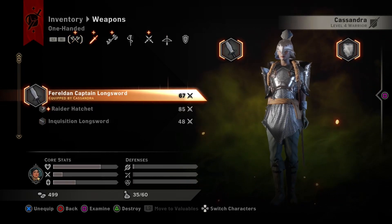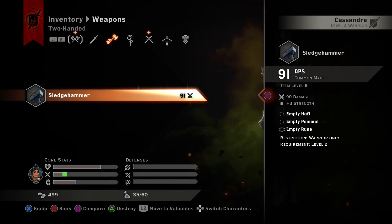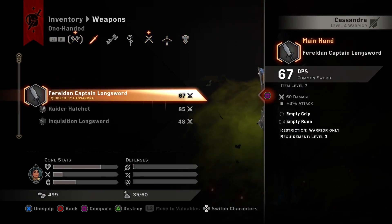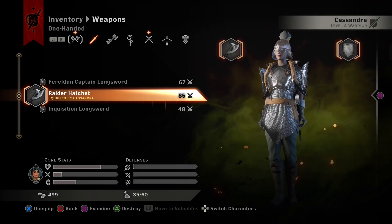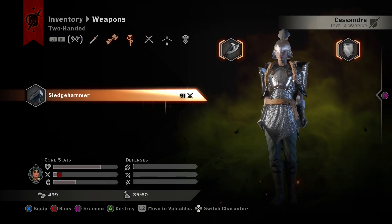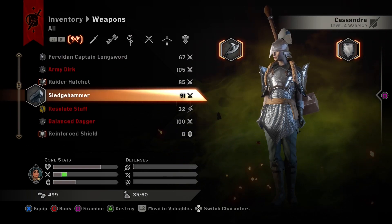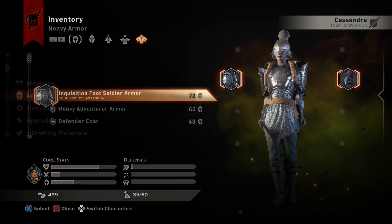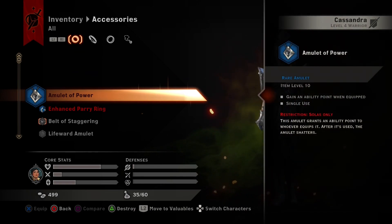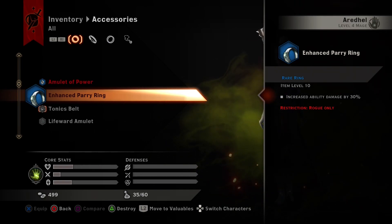Real quick — Cassandra weapon: raider hatchet. It's 85, that's 67 sunder on hit. Oh, that's a two-handed weapon. I definitely don't want her on two-handed weapons — but it's 60 damage, it's better DPS, so I'm gonna switch her over to it. Got a longbow restriction — not Varic. Sledgehammer would be two-handed, I don't want her on that armor. Oh, did get a new piece — it's worse.